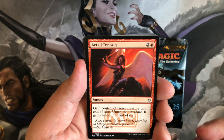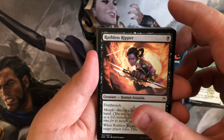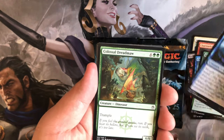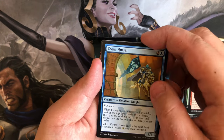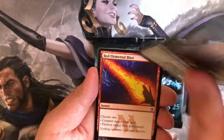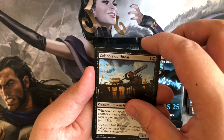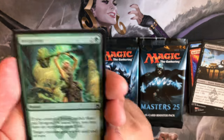Since we're opening only three packs, let's see what we get. Commons: ruthless ripper, chartooth cougar, choking tethers, kor sky climber, dragon's eye savants, colossal dreadmaw, pillage, court hussar. Uncommons: Crag Gangster, and this beautiful art of red elemental blast, Zollaport cutthroat from BFZ. Let's see what our rare is.